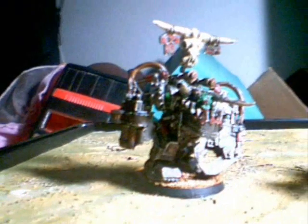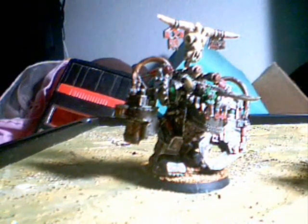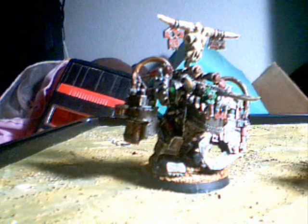One benefit of having a Mega Armor War Boss by himself is that you don't have to worry about the Mega Armor mobility as much, because he'll have move through cover. But if you join him with another unit, he loses move through cover and won't be as fast. So if he's by himself or with Kommandos — I think that's the only other unit in the Ork Codex with move through cover — he'll roll 3 dice for movement instead of 2.